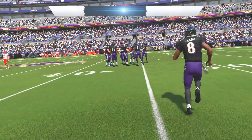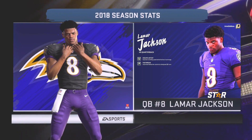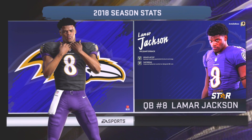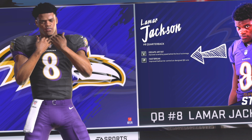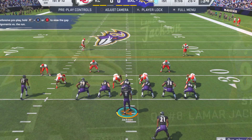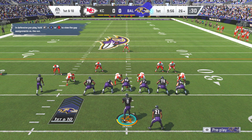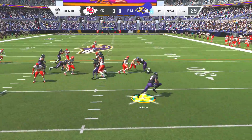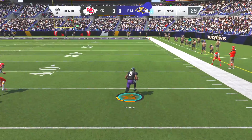For the first half of this game, I'll be switching in between each of these offenses because I want to use Lamar Jackson and Patrick Mahomes. Lamar Jackson does have superstar abilities including Escape Artist, which improves his scrambling speed behind the line of scrimmage, and also Fast Break, which improves his ball carrier control on designed quarterback runs. Just for the first half, we're going to user both of these teams, and in the second half we'll go ahead and user only the Chiefs.